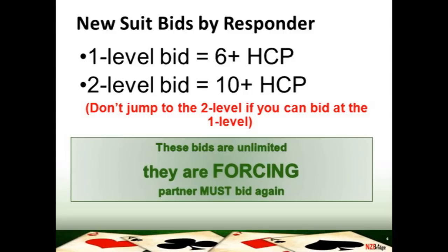When you bid a new suit you are promising your partner that you have six or more high card points if you bid that new suit at the one level. But if you bid your new suit at the two level, you'll be promising your partner you've got ten high card points or more. You don't have to jump up to the two level to show those ten points — if you can bid at the one level and show six plus, that's fine. But if you're forced up to bid at the two level to show a new suit, you must have ten or more high card points.